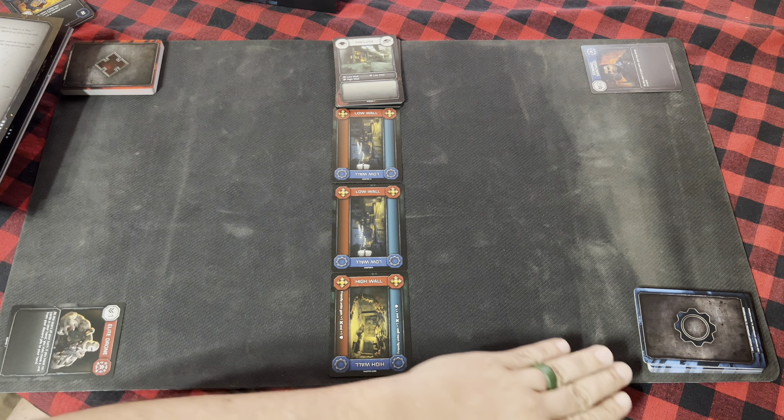First, moving into cover. A unit in reserve may move into cover. Cover that has a card adjacent to it — such as the low wall with the Sergeant adjacent, or the low wall with the Hunter — is occupied. Cover without any card adjacent is unoccupied. Place the unit card adjacent to any unoccupied cover card. So we could take our Private or Fresh Recruit and put them next to the unoccupied low wall.